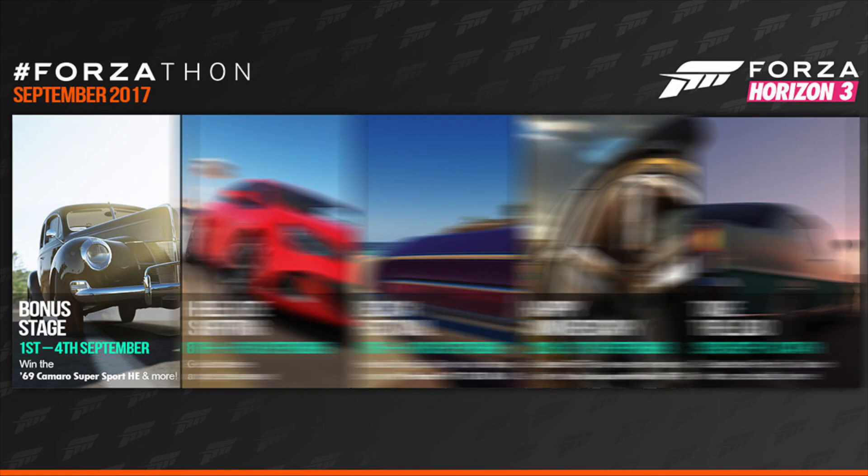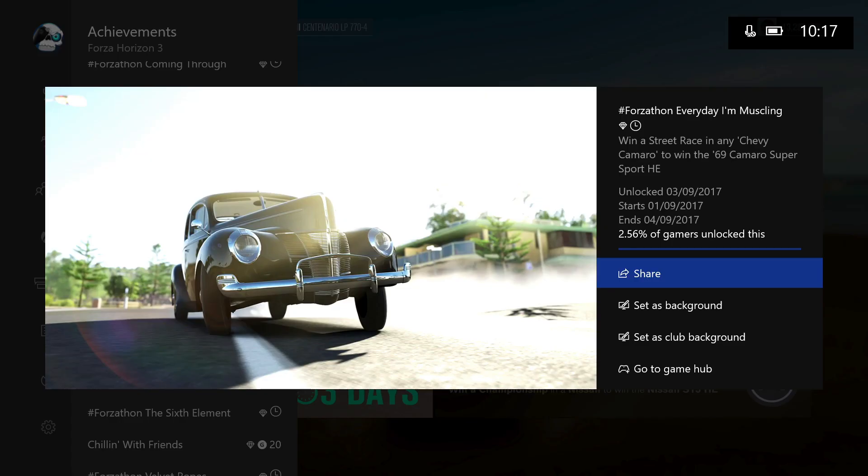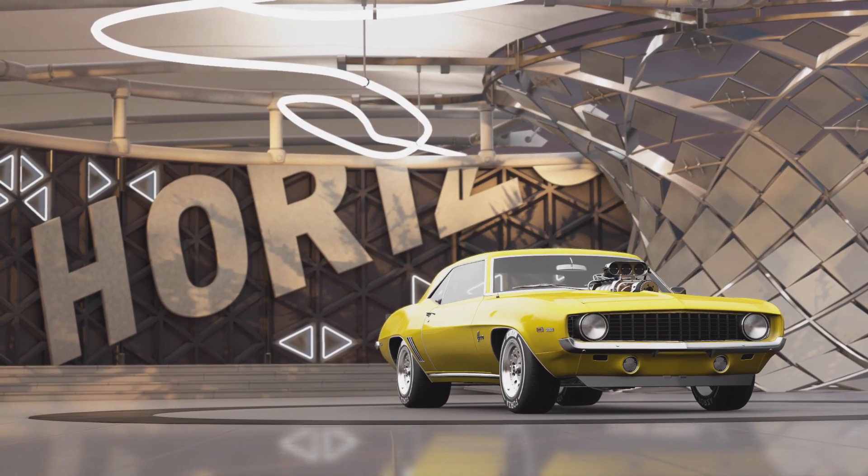So up first, we have Bonus Stage, and this Forzathon is running 1st of September to the 4th of September. The challenge we're going to focus on to win the car is Every Day I'm Muscling — win a street race in any Chevy Camaro to win the '69 Camaro Super Sport Horizon Edition.